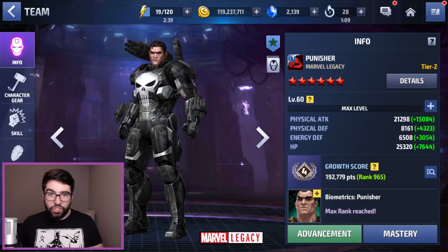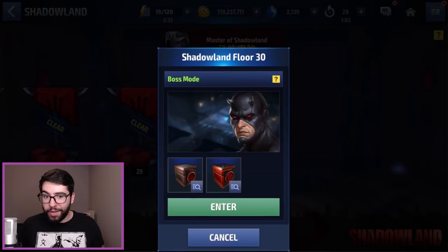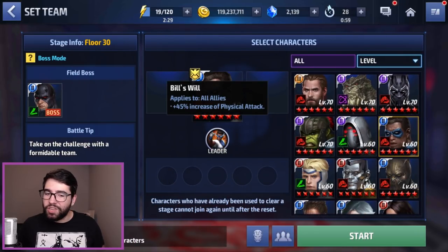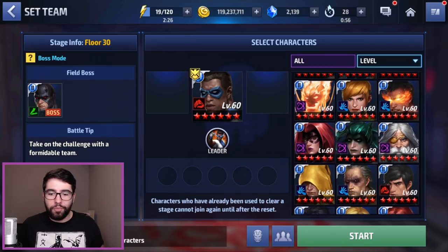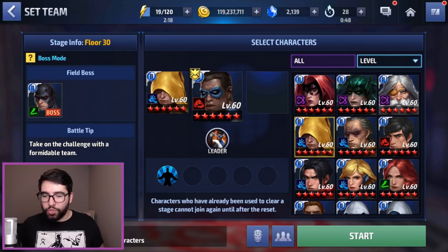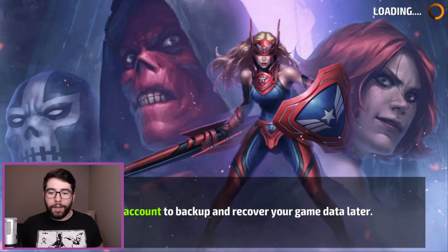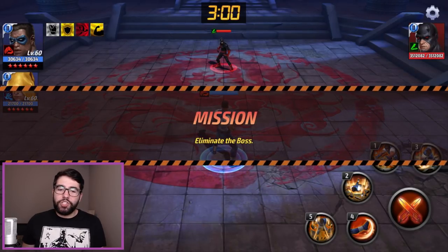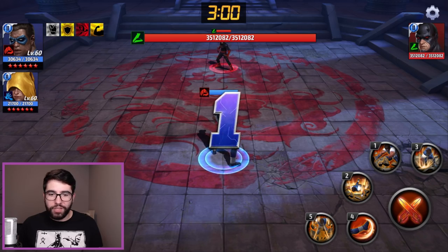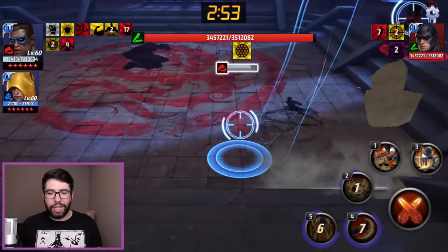Up against them is Stage 30 Shadowland Boss Daredevil. Since Goliath doesn't have any Ignore Dodge, it's not fair against a character with a lot of guaranteed dodge in Tier 2 Daredevil, so we're adding Ancient One to provide 25% Ignore Dodge — not the 35% that Punisher gets, but as close as we could get. Goliath has a bit more physical attack, so I think it evens out. We're basically going to see how much damage we can do in one minute.